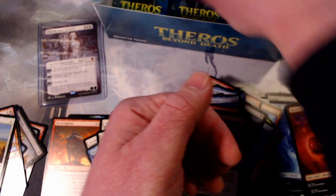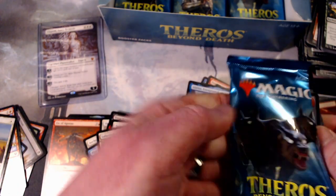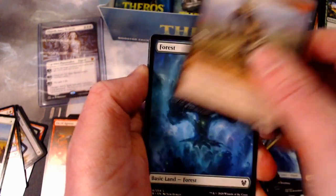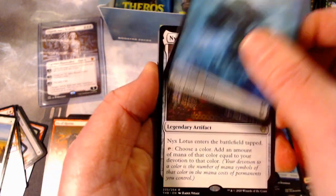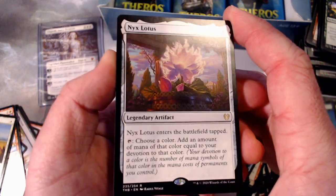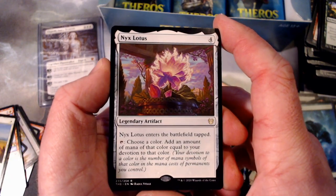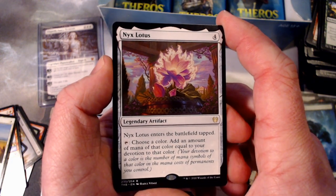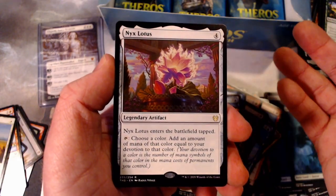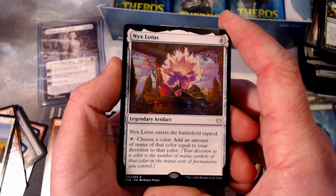Shimmerwing Chimera. Underworld Fires. Agonizing Remorse. And a whole crap ton of commons. What are the chances we pull a Heliod? Let's ask our luck to be crazy. Hey, Nyx Lotus — that's exciting! This is one of the most valuable rares right now. It's four to get on the field, but when you tap it, choose a color, add mana of that color equal to your devotion. Of one color. That took me a minute. It's pretty exciting.